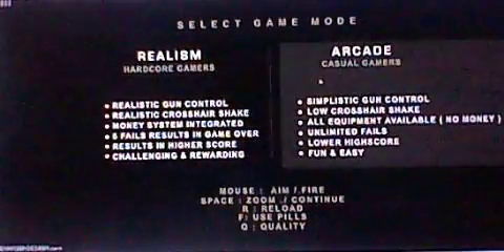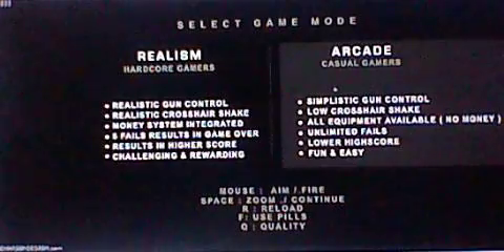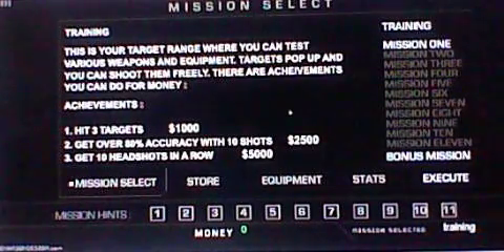Tactical Assassin 3, let's fly in the sky. Oh, we're on a roll. Oh cool, simonhaysondesign.com. Look at that. Okay, let's see — this is your target. Okay, this is your target range where you can test various weapons. Targets pop up and you can shoot them freely. There are money achievements you can do — hit 3 targets, 10 headshots in a row.